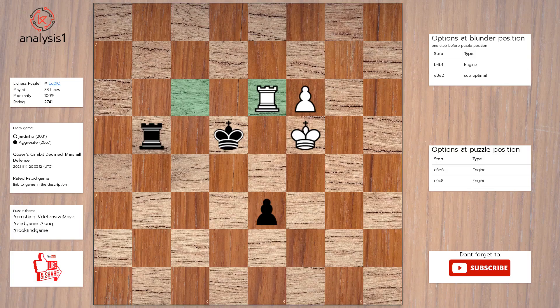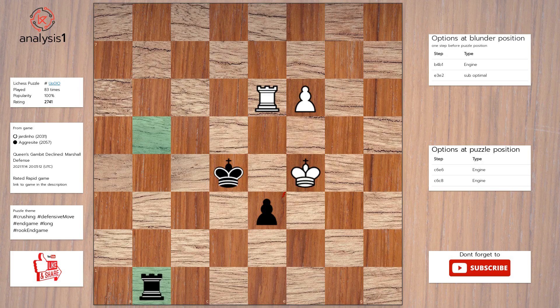The best move in puzzle position is: Rook to e6. King to d4, check. King to f4. Rook to b1. Rook to e4, check.